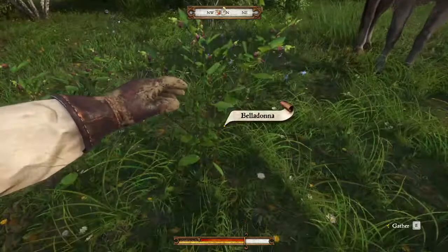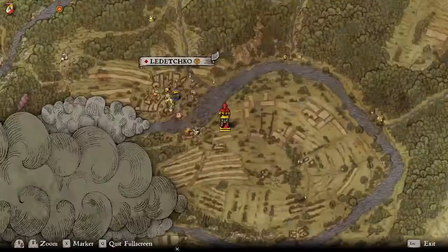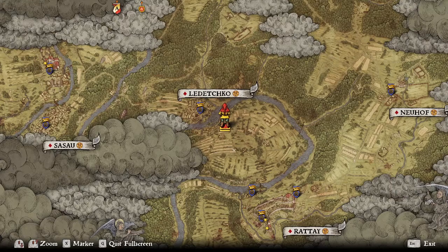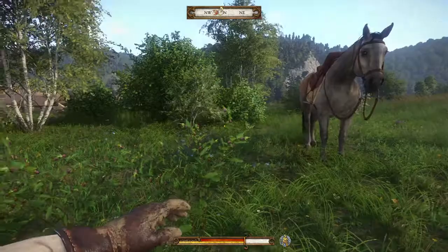But you will definitely need Belladonna, and I tell you, this is one of the harder items to find. If we look at the map, I'll show you where we're located. We're between Ledco and Rattay. In this circular area here all around, I've found plenty to go off of here for our Belladonna.